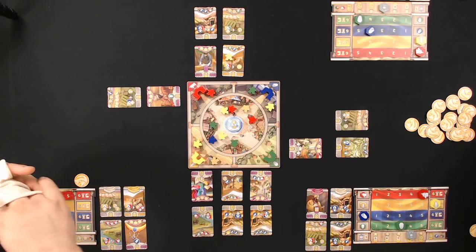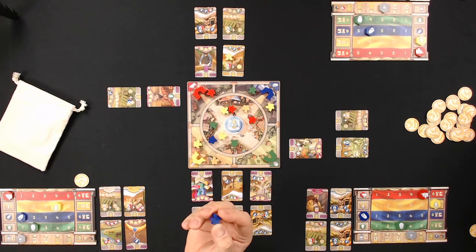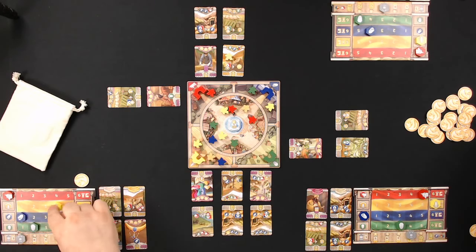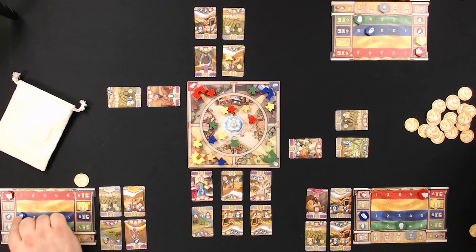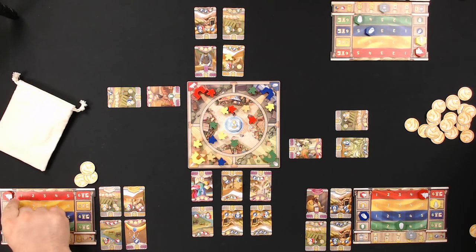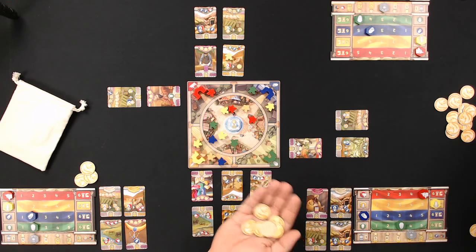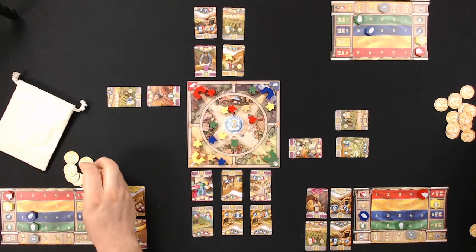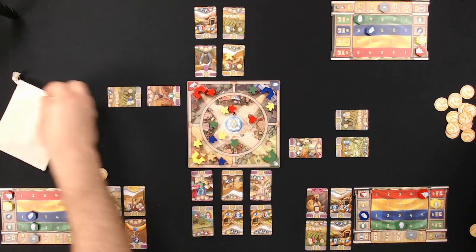Aaron places blue at a gate getting two yellow, which maxes out, so she takes influence earning two coins. She then interacts with the Lydian merchant to sell all six yellow for six coins. Her resources are all the way down but she has many coins. She pulls the Lydian merchant back.